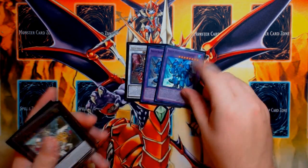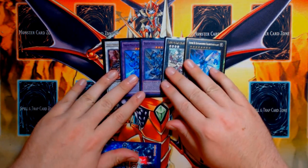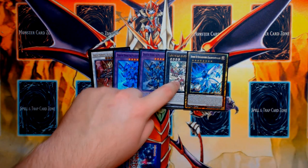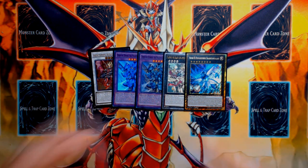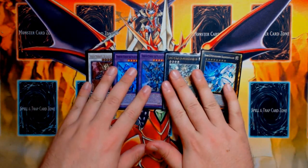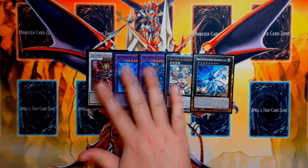For the extra deck, one copy of Ignister obviously, two copies of Dynoster, one copy of Magister, and one Titanic Galaxy for the Rank 8. Basically the Draco Slayer engine is still one of the best Pendulum engines because all of these get you another card — whatever play you're leading into is dictated by the size of your Pendulum Summon. You just keep cycling back cards, replacing cards, getting protection, and being able to out cards. The Draco Slayer cards are my favorite Pendulum monsters ever printed — the entire archetype just seems like it shouldn't work, but it's really potent in what it does in the extra deck.